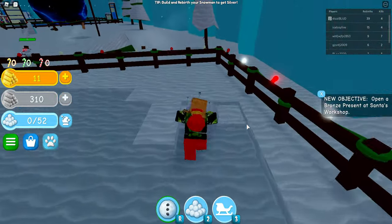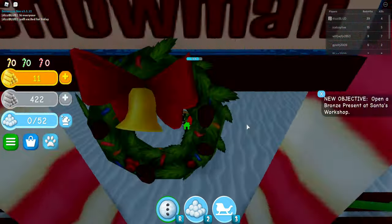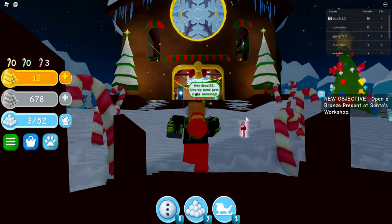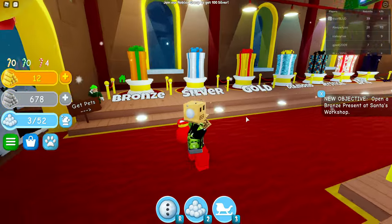The more snow you collect, the bigger you can build your very own snowman. The game's set in a Christmas ice valley where everyone else is competing and there are evil red-eyed snowmen that walk around holding snowballs. In the centre there's a giant Santa's workshop in the middle of the map where you can unwrap your very own presents and see what surprises are in store.